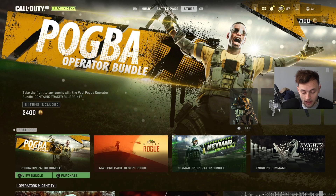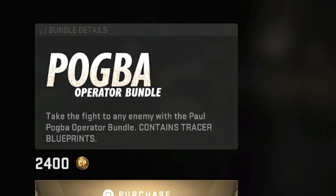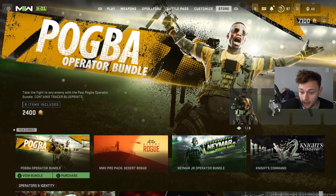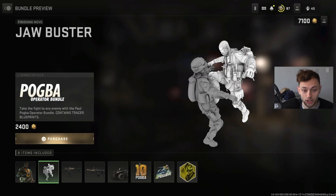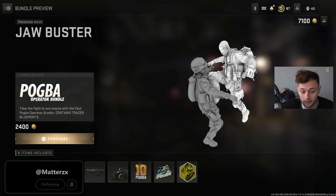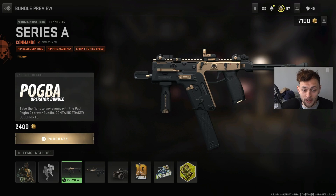Just added today in the new update is the Pogba operator bundle - pretty cool stuff. The Paul Pogba operator bundle contains tracer blueprints. Let's preview it - we still can't preview the operators unfortunately, still a bug that IW needs to fix soon. You can get a look at him though - a pretty cool operator. We also have the Jaw Buster finishing move, which looks pretty sick. I still want to be able to preview finishing moves in the menu before purchasing.